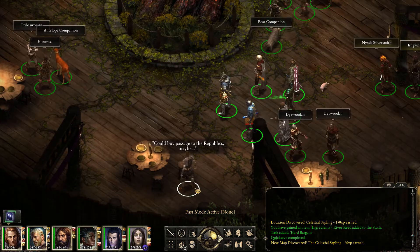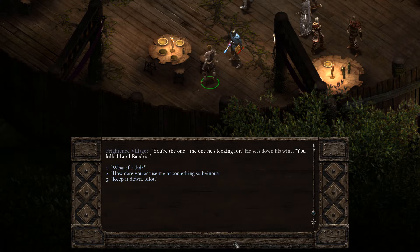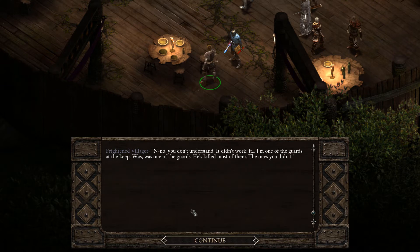Frightened villager — this man looks up sharply as you approach, eyes going wide. 'You. You're the one. The one he's looking for.' He sets down his wine. 'You killed Lord Raedric.' Oh shit, I did! It's come back to haunt us finally. 'Keep it down, you idiot. No, no, you don't understand. It didn't work. I'm one of the guards at the keep — was one of the guards. He's killed most of them. The ones you didn't.' I almost completely forgot about all the whole Raedric stuff.